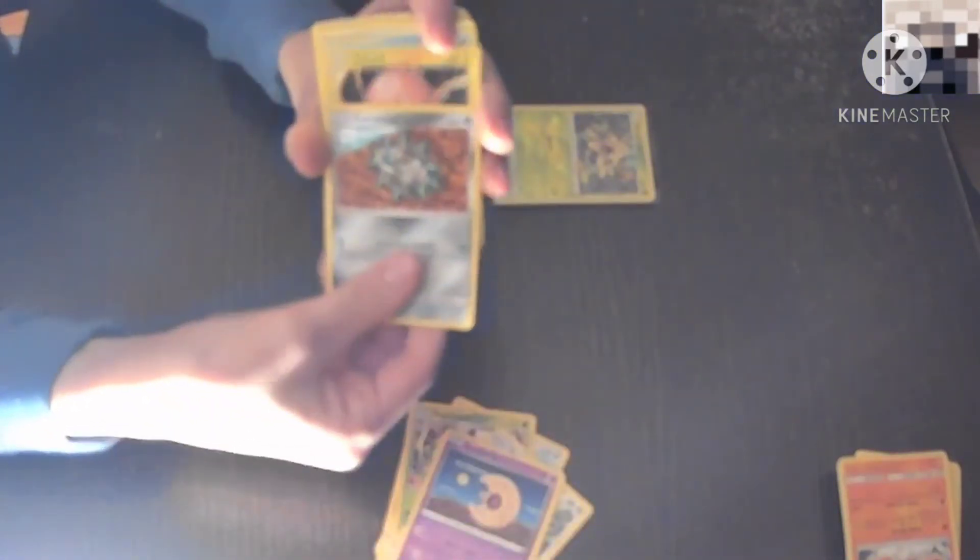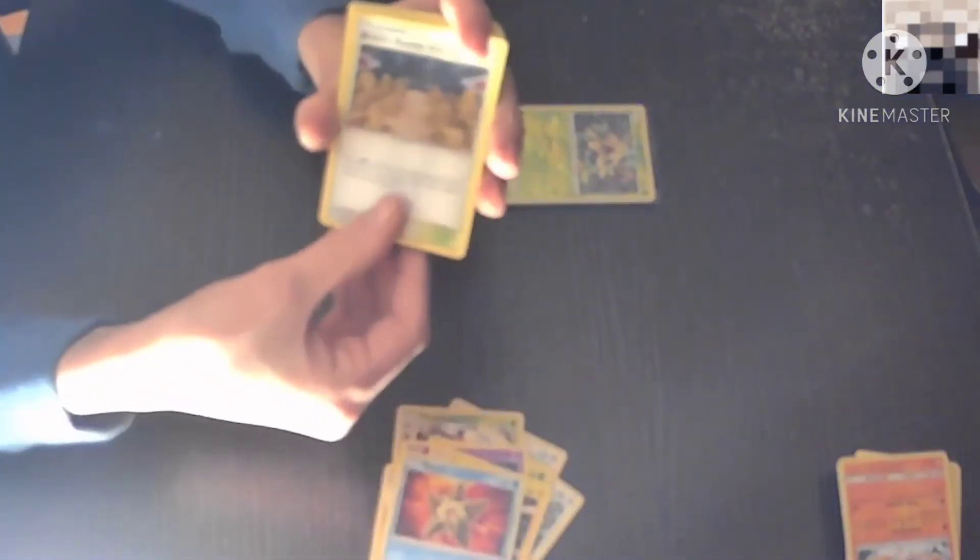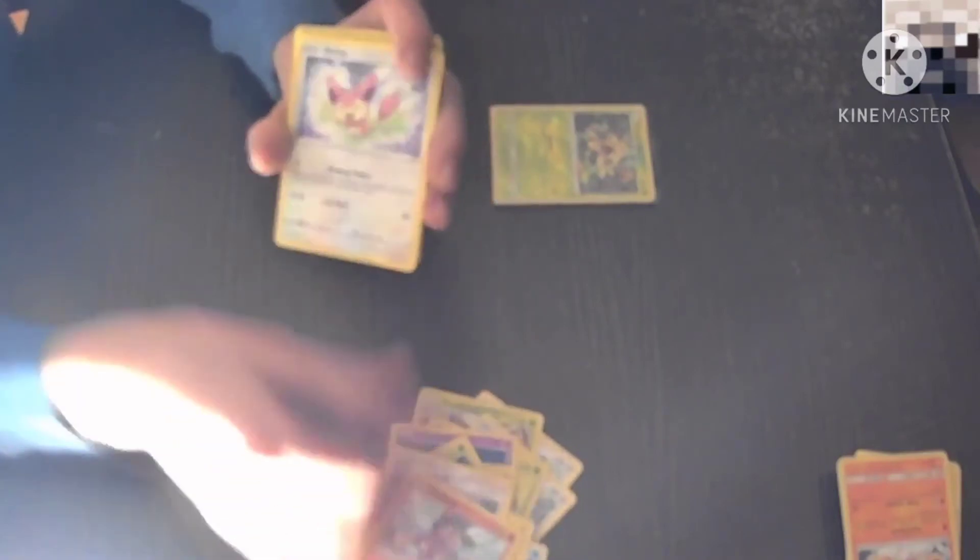Looks like there is a Reverse pack in the back. Here we go. Sentret. Vespiquen. Staravia. Weedle. Lunatone. Eracy. Voltorb. Staryu. Brock's Pewter City Gym. Exeggcute. Charmander. Pansage. Diglett. Farfetch'd. Galarian Mr. Mime. Clefairy. Blitzle. Wingo. Giovanni's Exile. Mudbray. Skitty. Cosmog. Shelmet. Raticate. Dragonair. Fletchinder. Mareep. Golduck. Misty's Cerulean City Gym — hey, we got two gyms!